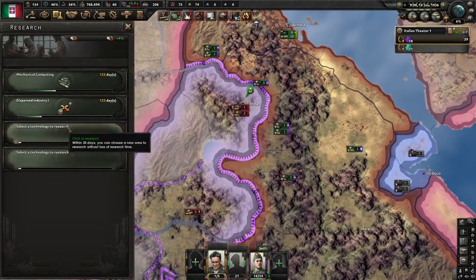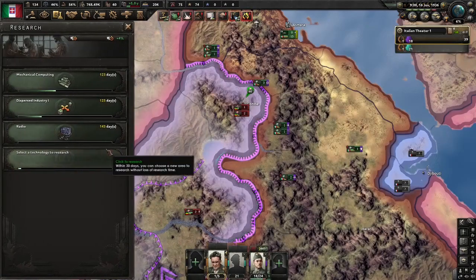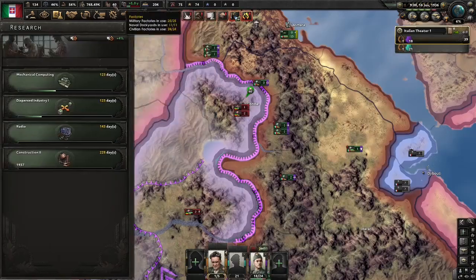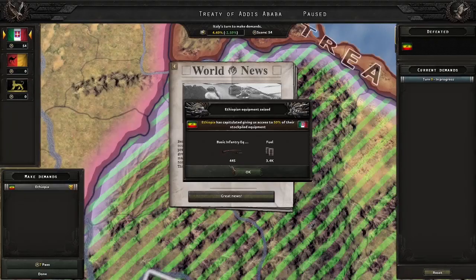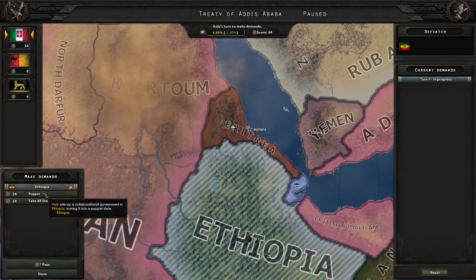With the L6 researched, make sure you spam out a load of those, but just do the standard research from this point on and upgrade your army however you like. I didn't believe it myself, but Ethiopia is dead.